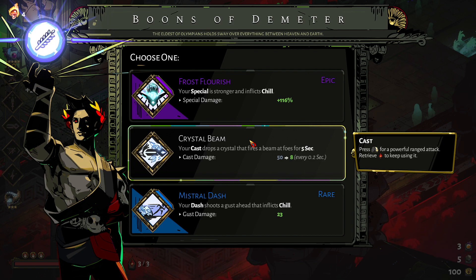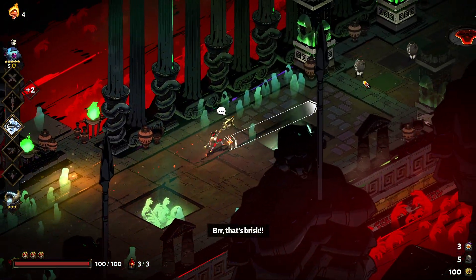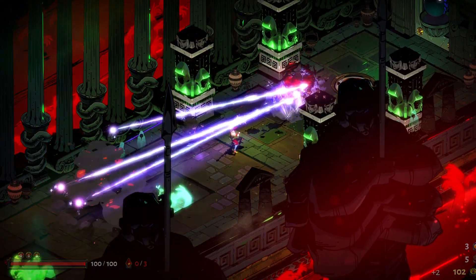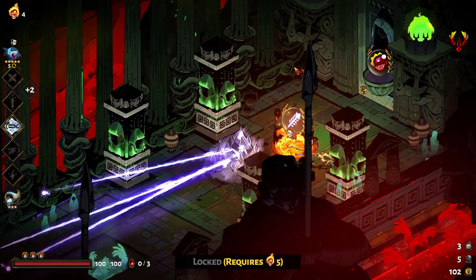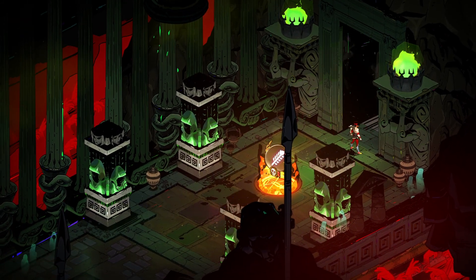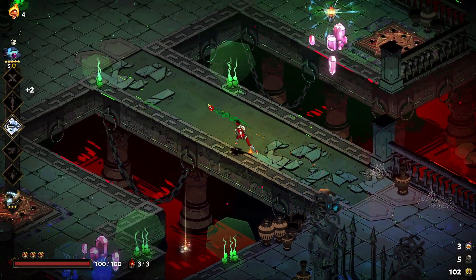Even though the beam might not be in its epic state, simply having the beam for our build means we can still upgrade it. Unfortunately we don't have the heat for the next one, but on the bright side we are going into a pool of power, so that's going to be good. And a fish!